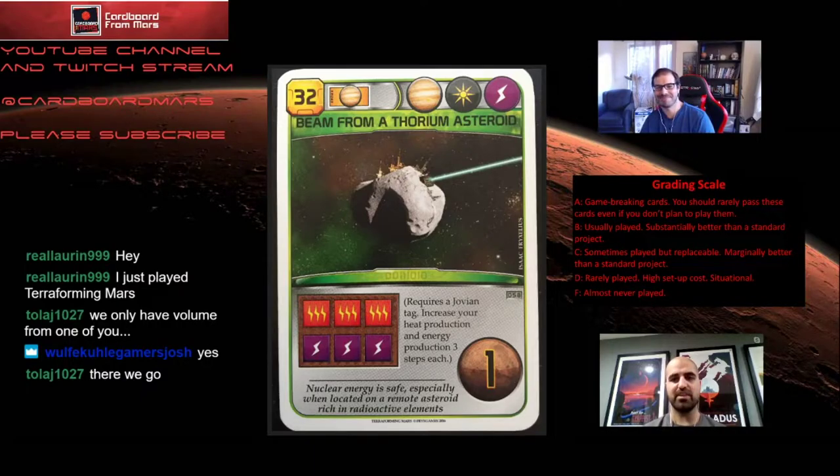So last time we kind of went over what A through F kind of meant. I'll go through them a little quicker this time. A is kind of the best cards in the game — we call them game-breaking and you should rarely pass them. An example would be AI Central. B cards we usually want to play; they're a lot better than standard projects. An example might be Acquired Company.